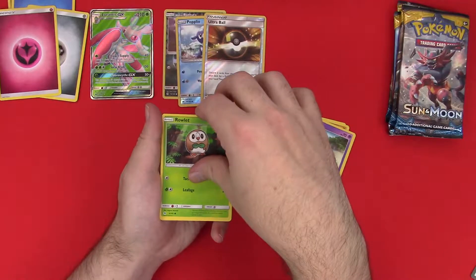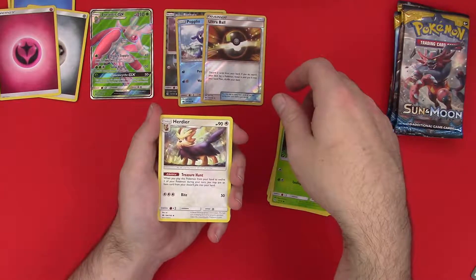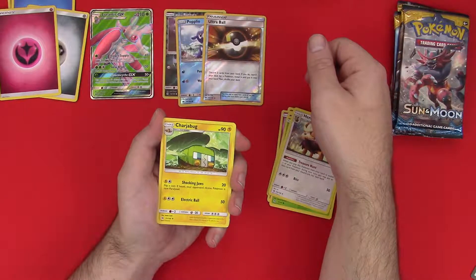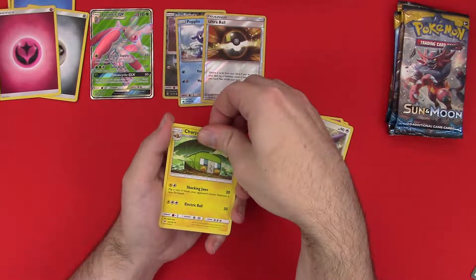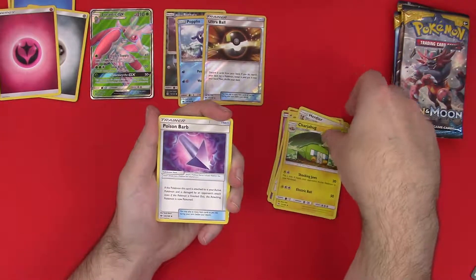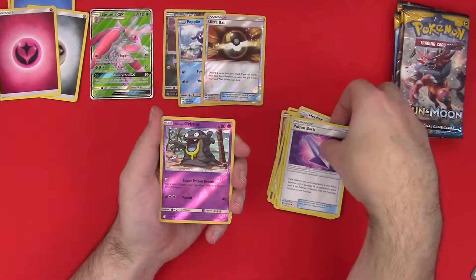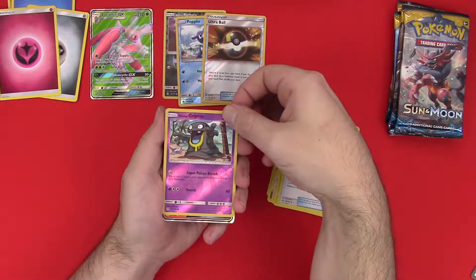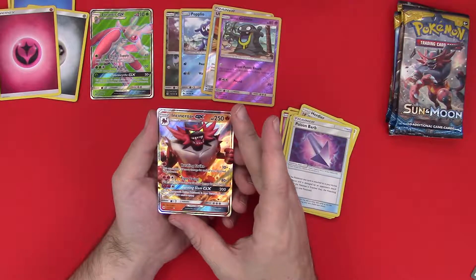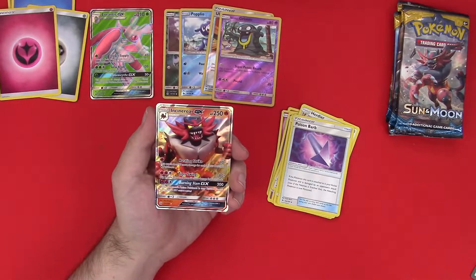Cannot talk. Rowlet — bow tie. I wasn't a fan of this thing, but the more I look at him the more I kind of like him — it's pretty funny. A Charjabug: 'to digest food it generates electricity and stores this energy in its electric sack' — okay. Poison Barb — that's cool, like poison thorns. Reverse Alolan Grimer. Oh yeah — Incineroar! The one I kind of wanted! Oh my gosh, look at the damage — 80 plus up to 100 more!